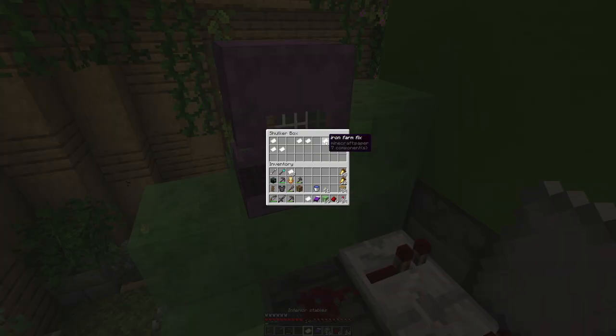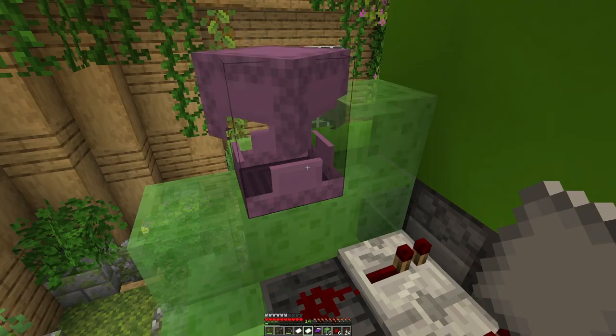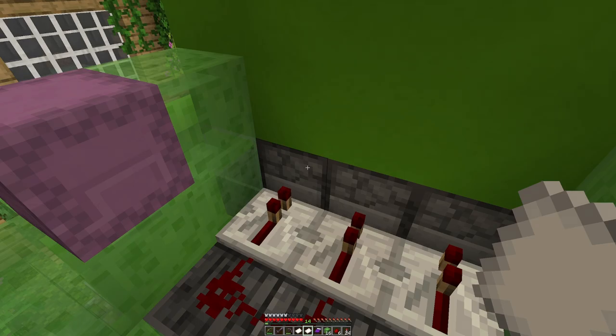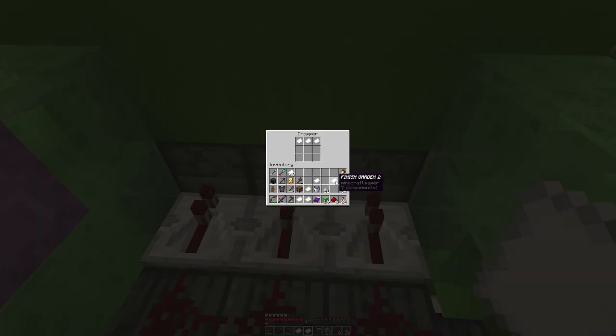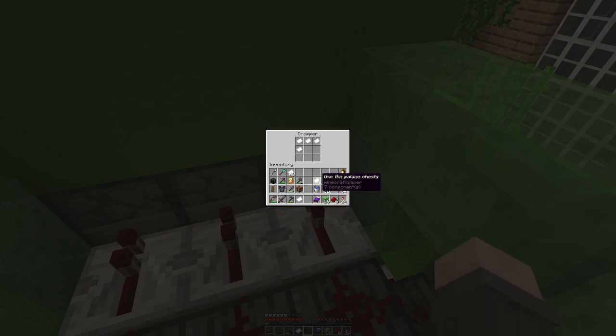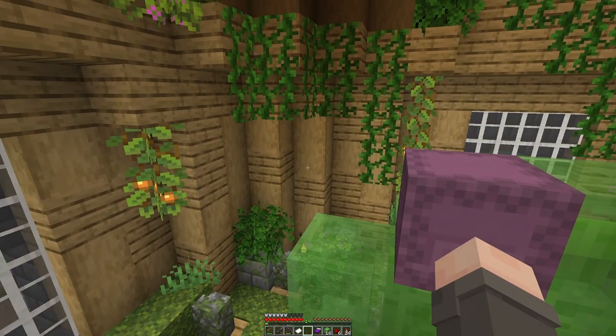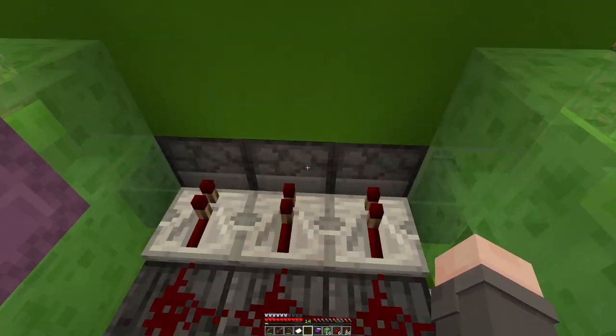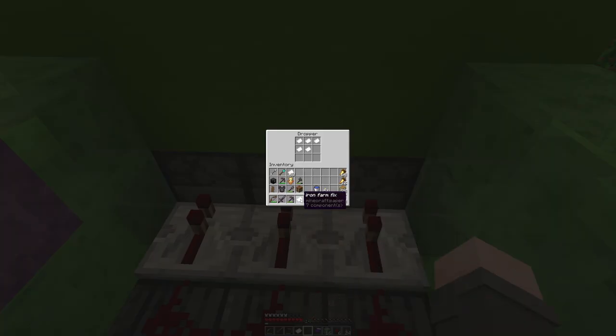We're going to grab nine total — put three in there, three in there, three in there. Actually, we'll go two in there, two in there, two in there, and one dropper gets an extra one. Quick, pick a number between one and three — two. Okay, two gets that one there.